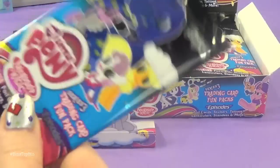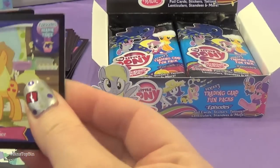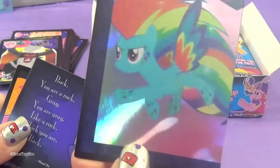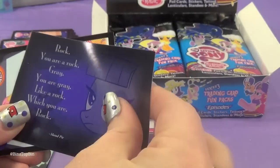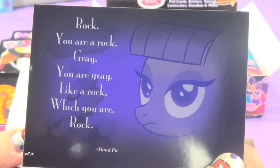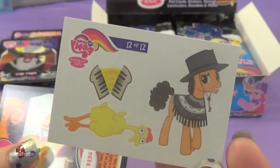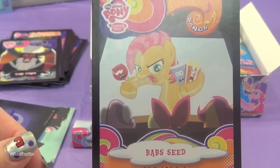This is my last pack for today. Luna Eclipsed. Spike at Your Service from Season 3. Discord. Rainbow Falls from Season 4. Puzzle piece. The Best Pony Ever. And we got the Mod Pie sticker — 'Rock, you are a rock, gray, you are gray, like a rock, which you are, rock.' Very deep. The Cheese Sandwich Tattoo — that's so cool! And the Bab's Seed song card.